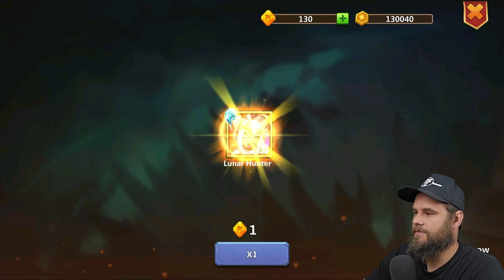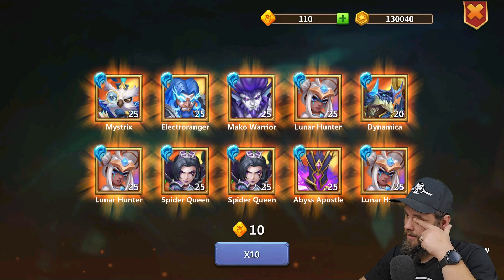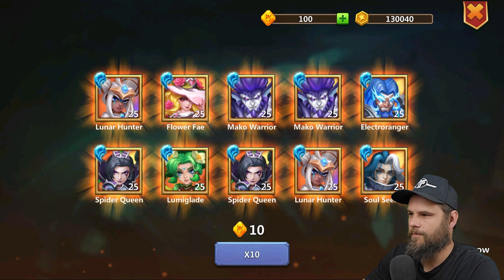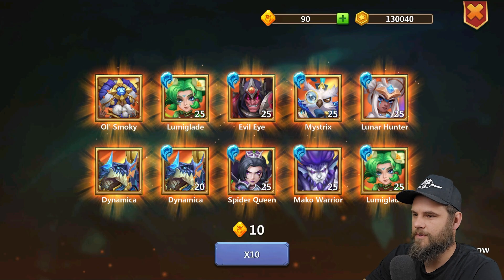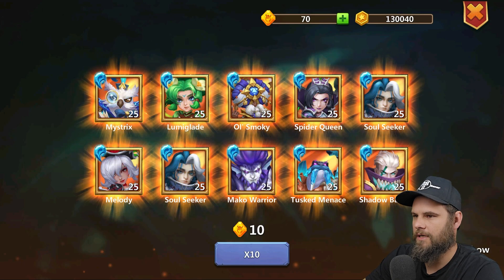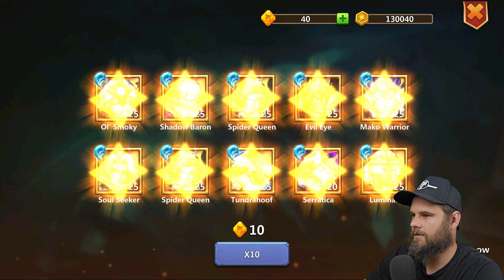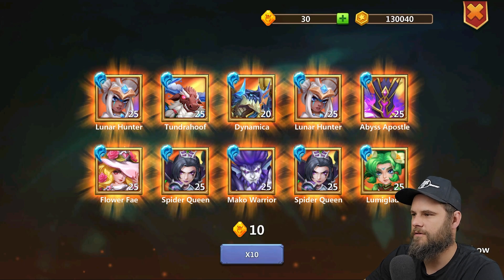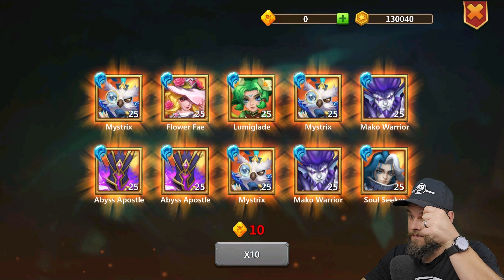I think I'm just gonna finish this rolling session over here and then we can end the video. Let's see if we get full heroes — yesterday I didn't get any luck with getting an actual hero, which is super weird because there are so many heroes. There we go — Old Smoky and a Dynamica, nice. We've got a Spider Queen. We got nothing — we got bamboozled. That's what I'm trying to tell you — how can it be that difficult to roll actual heroes? This game is a sham.